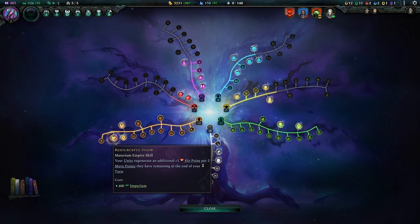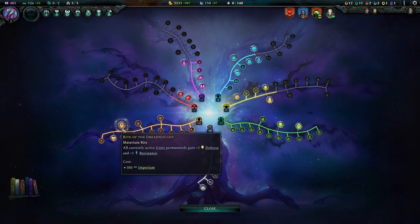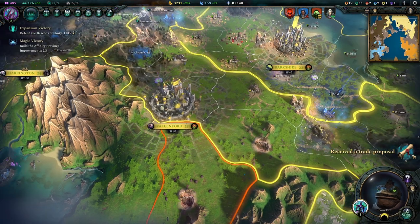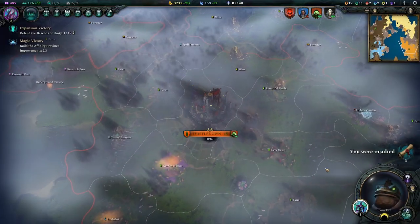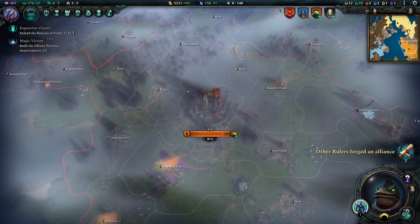Your units generated per two remaining at the end of your turn - it's not bad. We are defending a lot soon. Once the enemies start coming for us - oh, now you want an alliance because I'm winning. But I'm taking it - trust me, I am taking it. Of course you insult me in the same moment - sure.